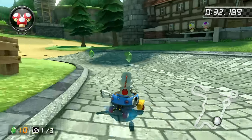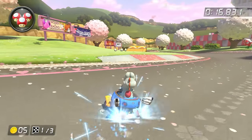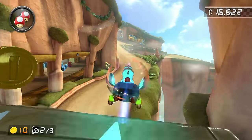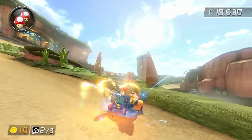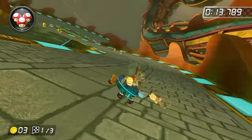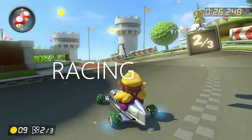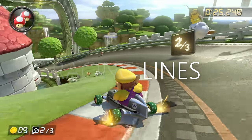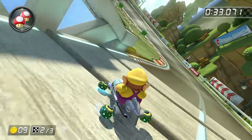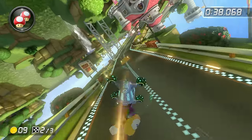One other term you may hear me throw around is NISC, meaning no item shortcut. As the name suggests, these are shortcuts which don't require the use of items — but this mostly refers to the shortcuts that otherwise would require items. Some examples of NISCs are Royal Raceway's ramp, the patch of grass near the end of Shagai Falls, and a jump from Dragon Driftway. The term racing lines, or simply 'lines,' is the optimal path around a racecourse. If you have good lines, it means you're handling turns well and know what shortcuts to take and which ones to avoid.